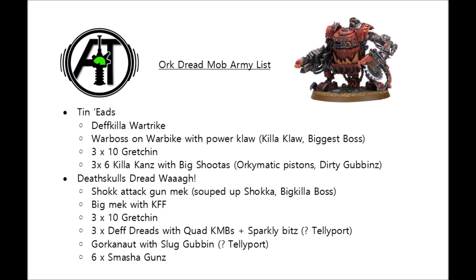Let's move on to the second list. We're running with the same sort of ideas but being a bit more flexible, and I've fleshed it out more with Kustom Jobs, warlord traits, and relics declared. These guys are split into two different detachments — a Tin'ead detachment to make the kans work extra hard in close combat, and a Deathskulls Dread Waaagh detachment to give juicy re-rolls to our dreadnoughts and this time a Gorkanaut. We're deploying the full complement of 18 kans with big shooters, supported by the Deffkilla Wartrike and Warboss on Warbike for advance and charge, leadership mitigation, and two very scary melee threats.